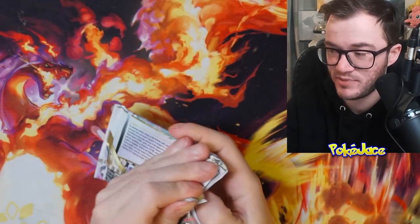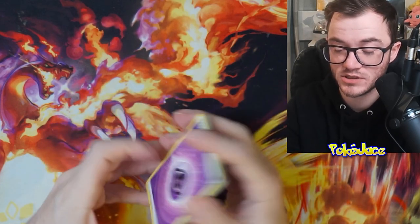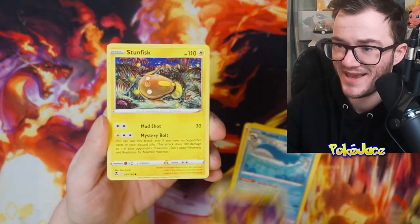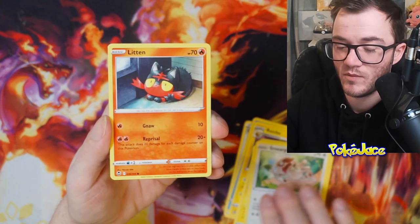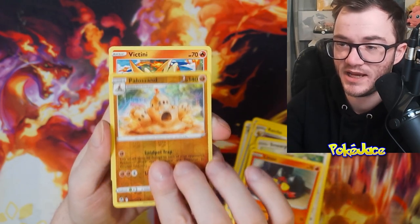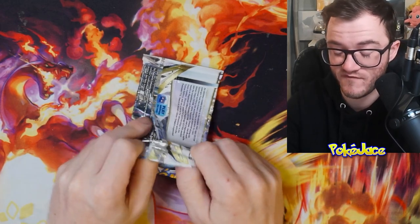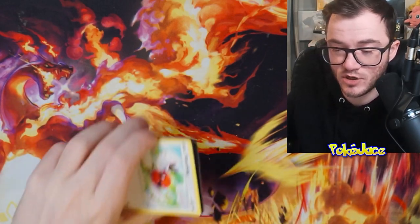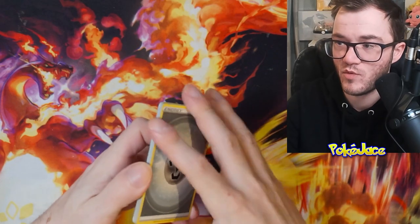We're going to open up four packs of Silver Tempest now. Lugia — never pulled it for myself. I did actually pull it for someone in one of my own Mystery Packs. Can my luck be for myself? There are some really nice cards in Silver Tempest — I also like the Rayquaza VMAX from the Trainer Gallery. Drifblim, Togedemaru, Espurr — we've got Smeargle coming in, Litten, Alolan Sandslash, and a Victini Non-Holo.